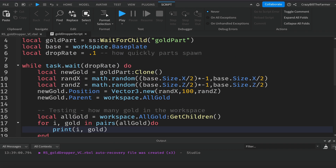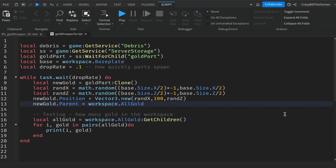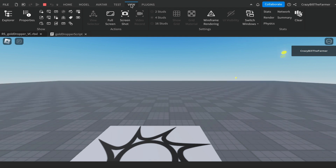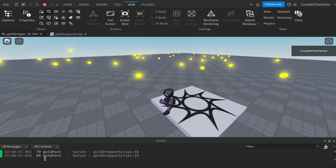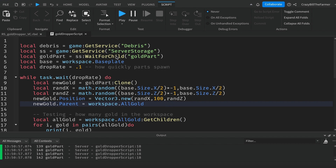Save and play. You should see gold dropping all over the place, and in the output window you'll see the count continuously updating — getting up to 98, 100, and beyond. Notice how it just keeps getting fuller and fuller and starts to slow down because it can't handle everything. This is the problem with having too many objects in your workspace — and this is what the Debris service solves.